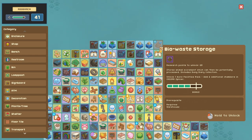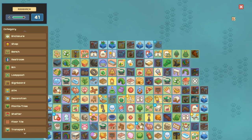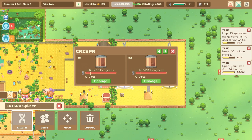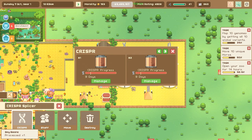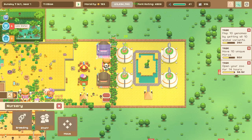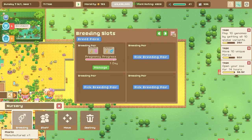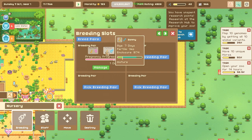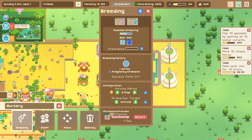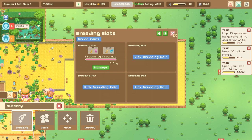That is something we definitely want to unlock now. It 'unlocks one more facility pack and adds two additional chambers to the Crisper Slicer' - for real beans. I already have my chambers... wait, where did my chambers go? Oh - it was breeding slots that has all the chambers. And my giraffes are pregnant! Oh, that's wonderful news. We're going to have a new variety of giraffe, which is great.